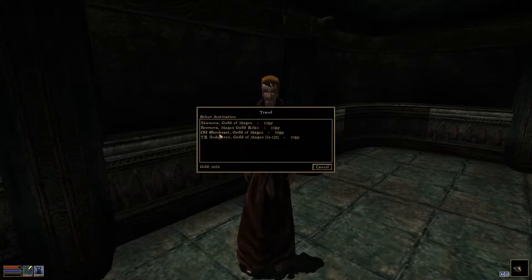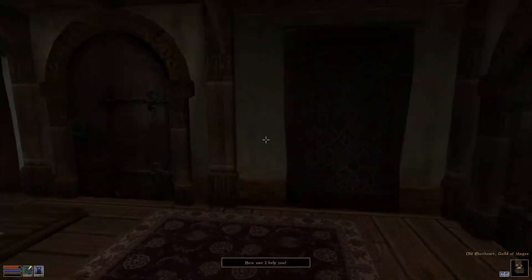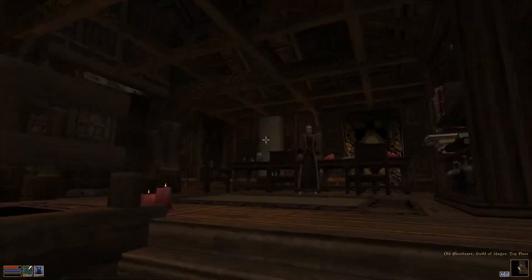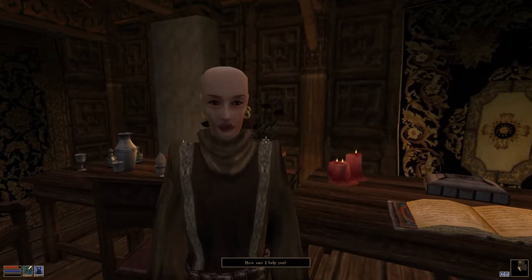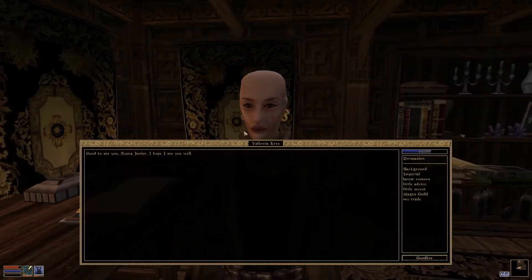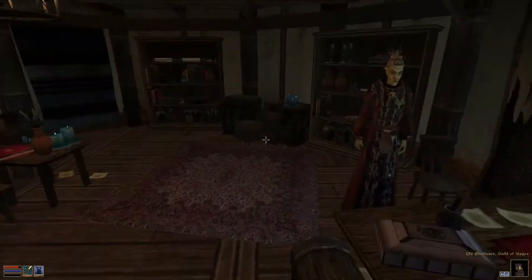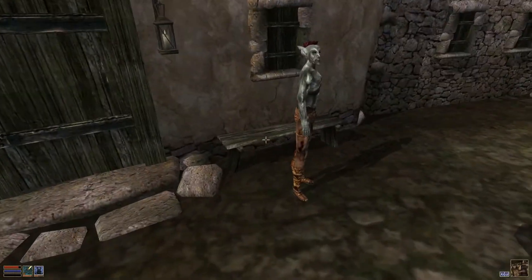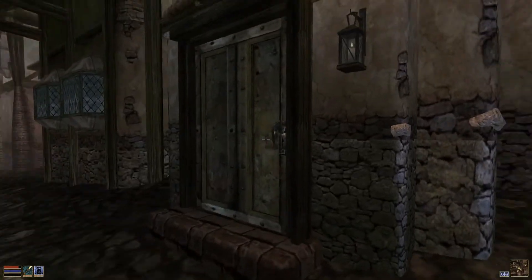I need to go to Old Ebonheart. This is Old Ebonheart, and you can tell that this area is completely finished because it looks the part. Sorry about the framerate, guys — but this is Old Ebonheart, the imperial capital of Morrowind and the administrative heartland of the empire in this area.